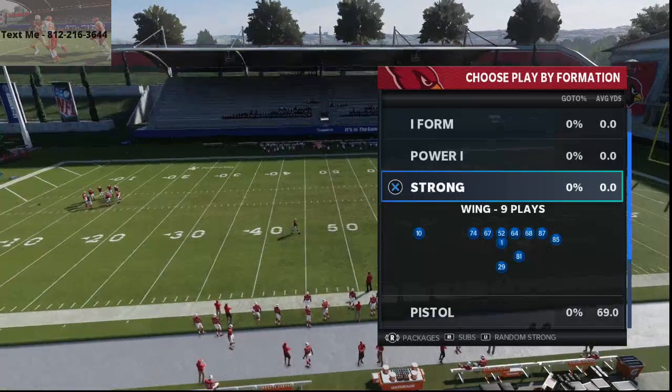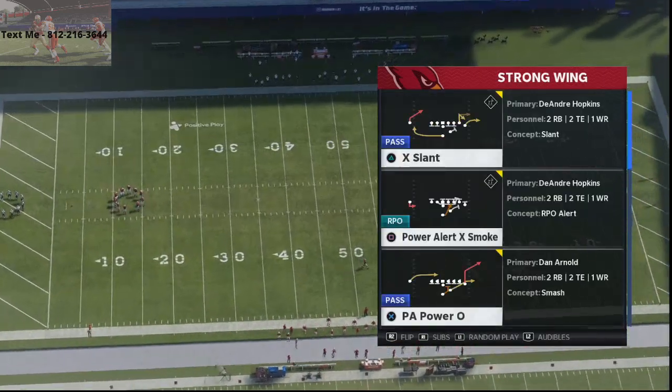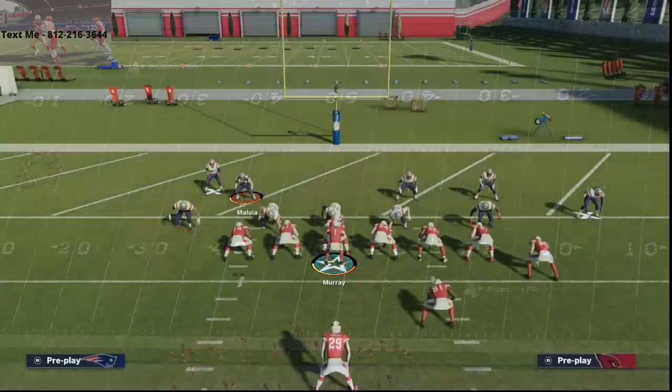We stream right here on YouTube every night at 10 o'clock Eastern time. We're in the Baltimore Ravens playbook and the play combination we're going over is HB Toss and Fullback Dive — those are the two best in my opinion.